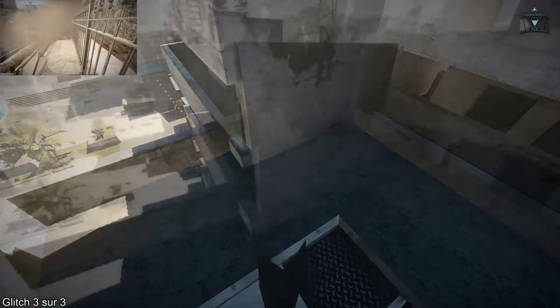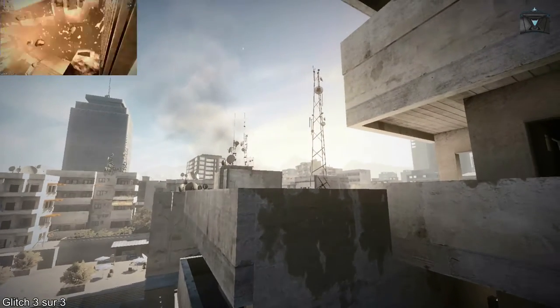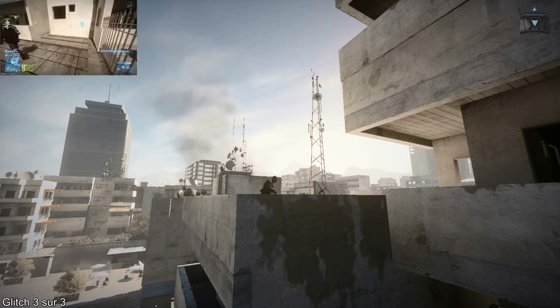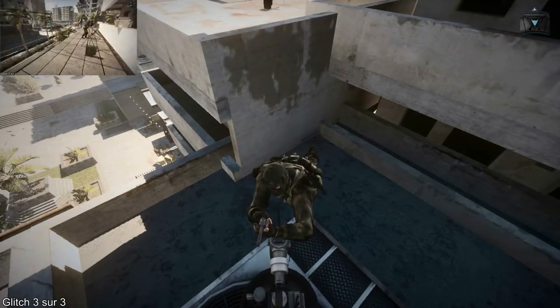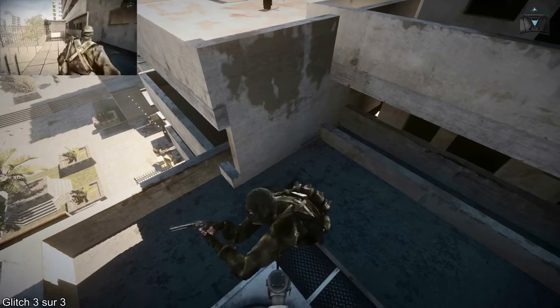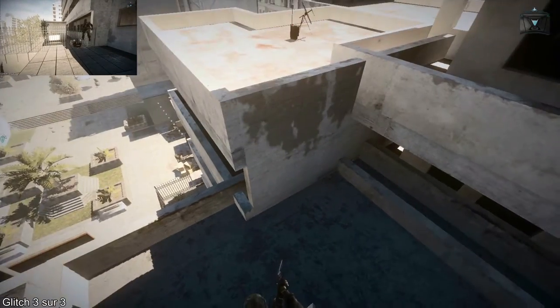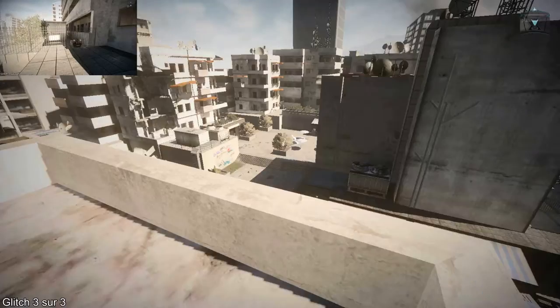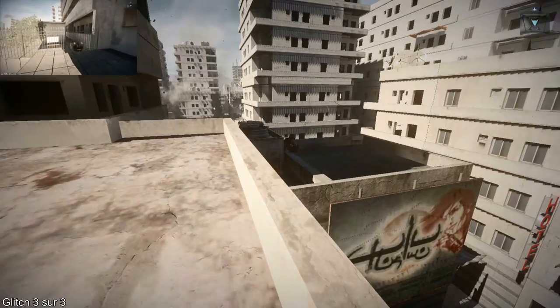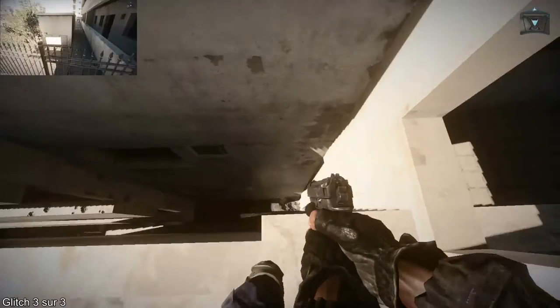Une fois que vous êtes sur les gros ventilateurs, mettez un drone dans le coin en face, là exactement où on est. Vous allez demander à un pote de se mettre sur le drone, vous vous montez sur votre pote, tout simplement, comme on le voit là. Et vous avez juste à sauter en face, sur le toit d'en face. N'oubliez pas de mettre une valise au cas où, si vous vous suicidez ou par malchance, on sait jamais.